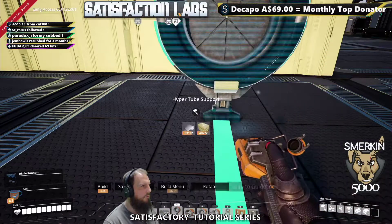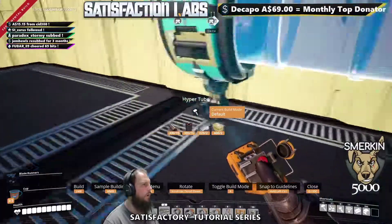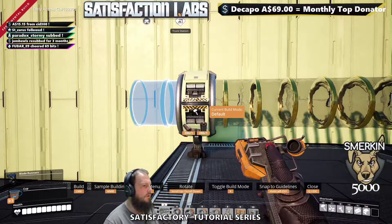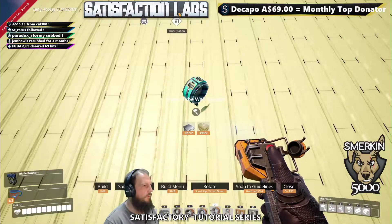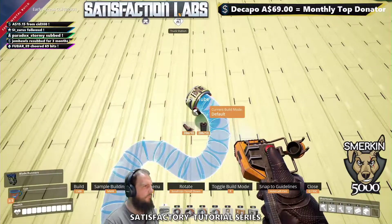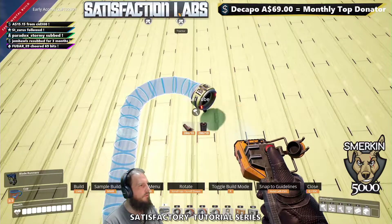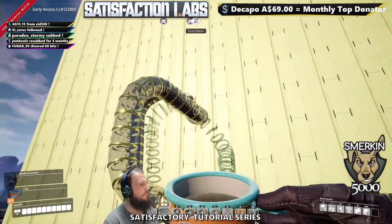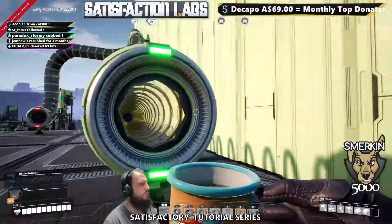I'm going to start off with just a support here, and then get some hyper tube — it runs just like pipe and conveyor belt does. You can also put one up on the wall here with the wall supports. The same as with the pipe build mechanic, with R you can choose the build mode it uses, and each one provides a certain sort of style and use. You can get some interesting configurations going.